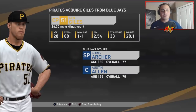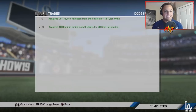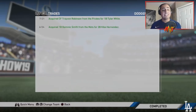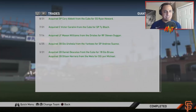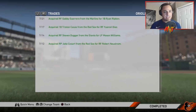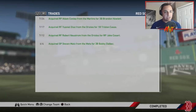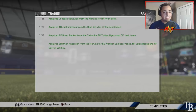It's not necessarily a big trade, but Brent Gardner is coming to the Cubs for Ben Zobrist. Another bigger trade: Ken Giles is going to the Pirates for Chris Archer and Austin Allen. Matt Strong was traded for Adam Frazier. Dominic Smith for Kike Hernandez, Edwin for Robbie Erlin, Victor Caratini went to the Giants, Geo Urshela went to the Giants as well.